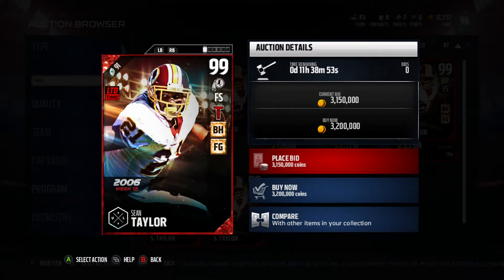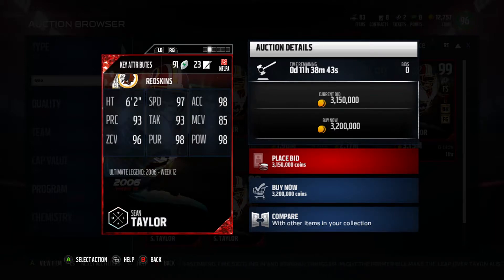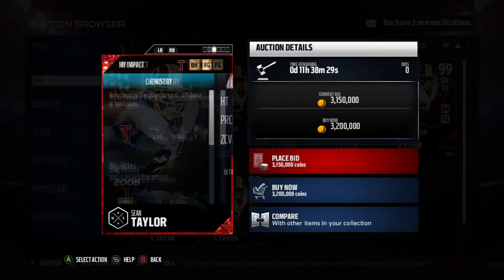This is a limited version. He's got Tip Drill, Big Hitter, and Field General — just amazing chemistry. He's 6'2", and you always want a tall safety. 97 speed, 98 acceleration, 93 play recognition, 93 tackle, 85 man coverage, 96 zone, 98 pursuit, and 98 hit power. These are amazing stats — probably the best free safety in the game right now.